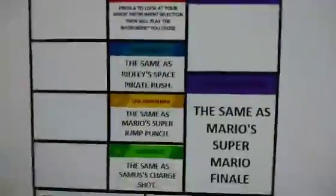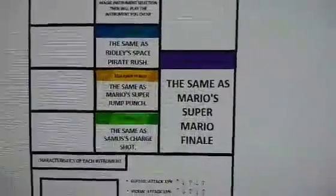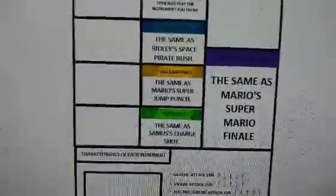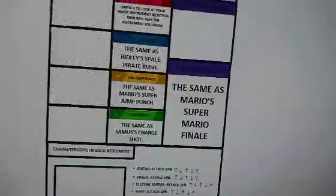Lisa's side special is the Lisa Rush. This attack is the same as Ridley's Space Pirate Rush. And Lisa's up special is the Lisa Jump Punch. This attack is the same as Mario's Super Jump Punch attack.